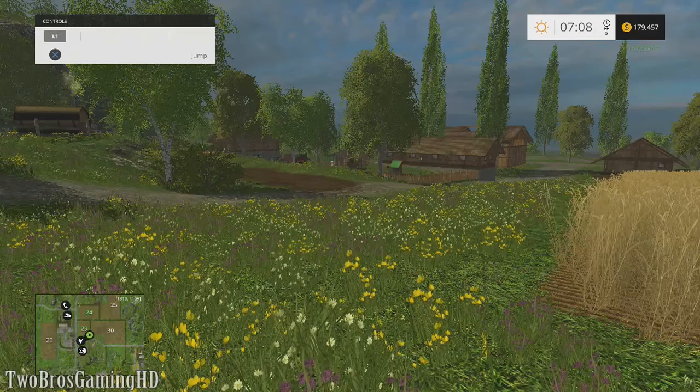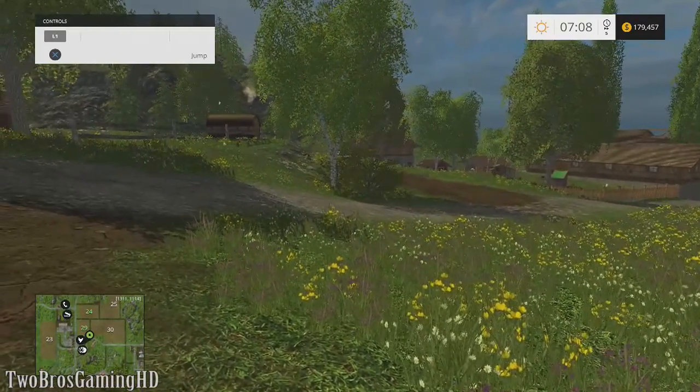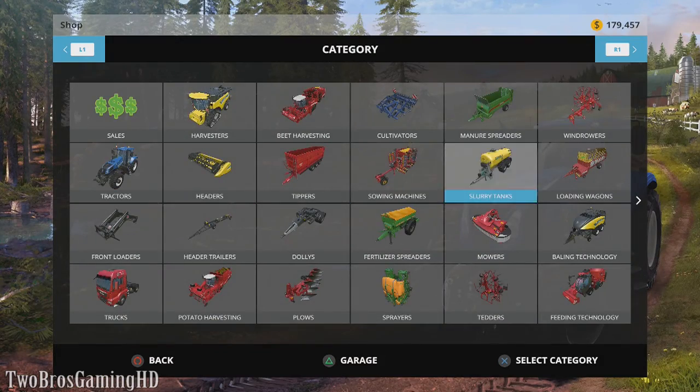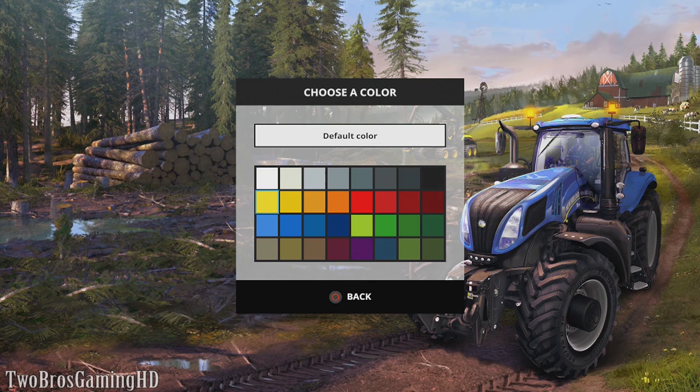Now we're gonna go to the store. We're gonna buy a car, because the quickest way to get around in this game is to buy a car or a truck. The truck can drive as fast as the car — they can both go 50 miles per hour. So I'm just gonna go with the car.